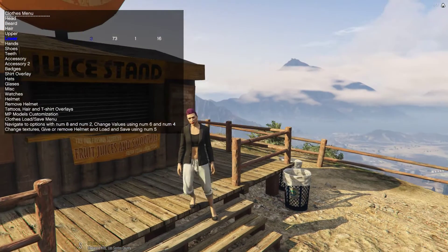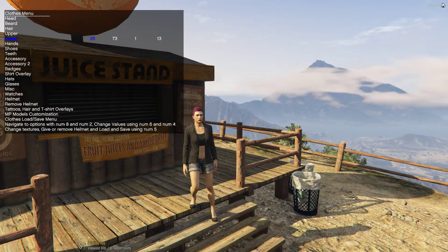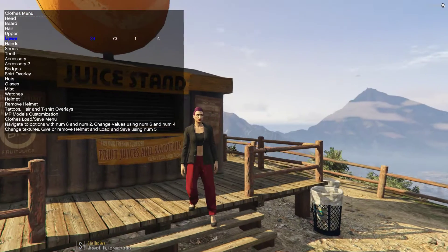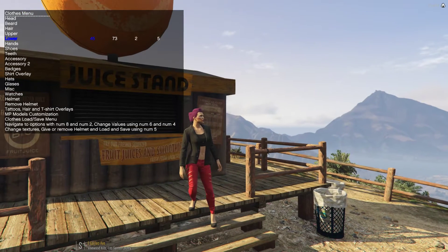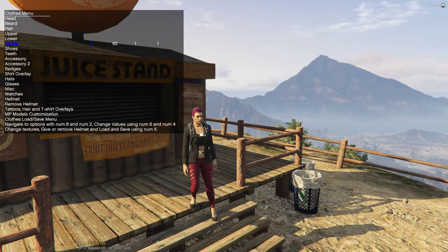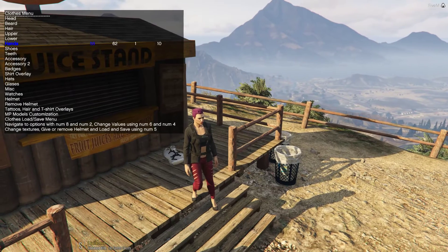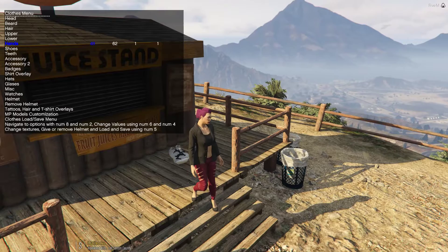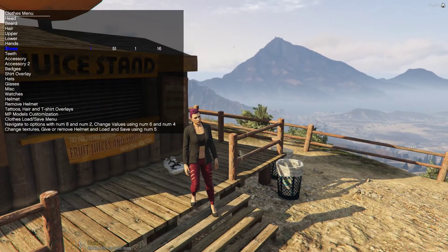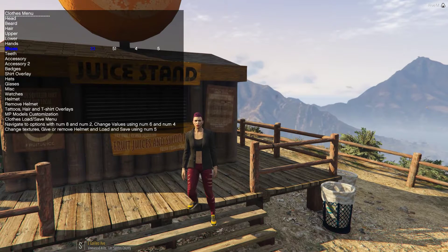Let's change the trousers. You've got all the clothing options you have in multiplayer, including pilot uniforms, bottom halves of other outfits — five changes the colors. Then you have Hands, which includes certain parachutes that are functional, so we'll cycle off that. Shoes do exactly what they say on the tin — mess around at your own desire, five changes the colors.